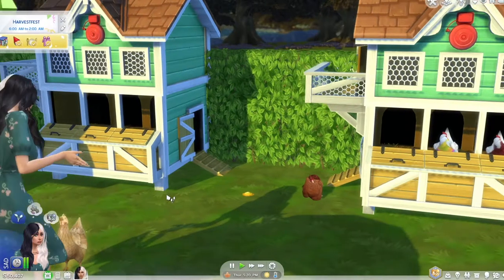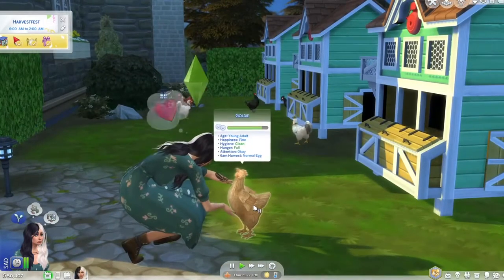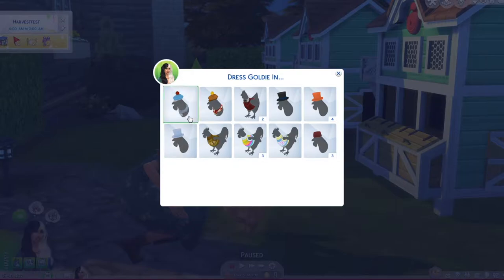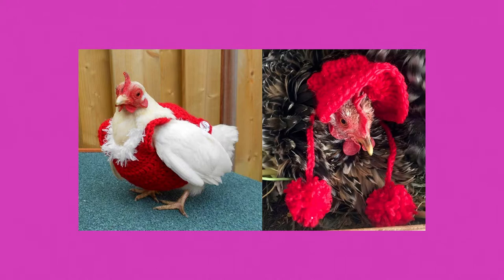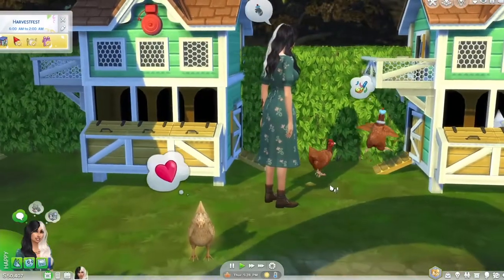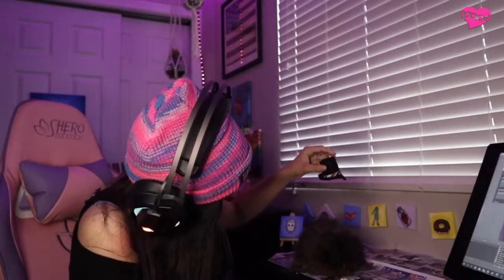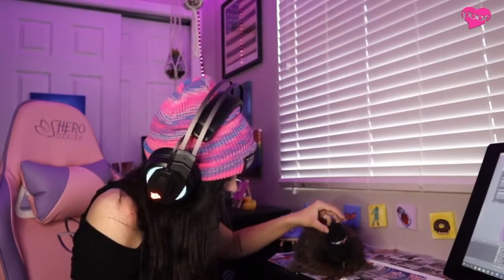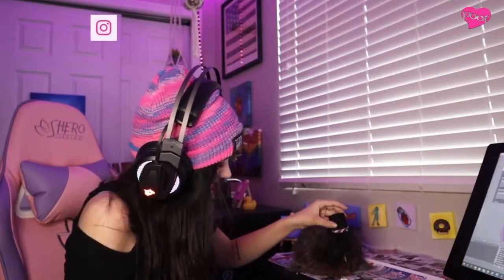The outfit selection changes every day, so you can just circle back, and then your chickens can have outfits for any occasion that a chicken might need an outfit for. I think this is unrealistic though — I have made hats for my chickens in real life and they do not wear them. It won't stay on.